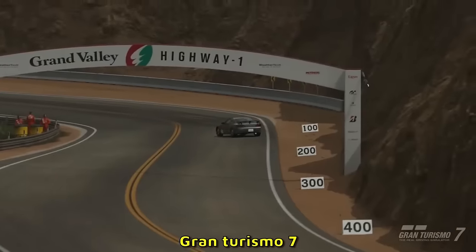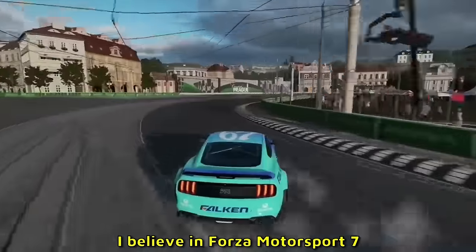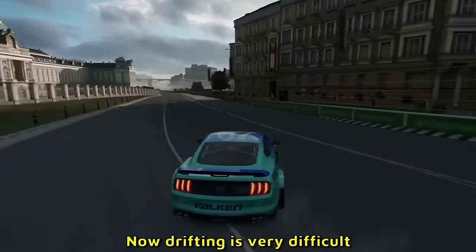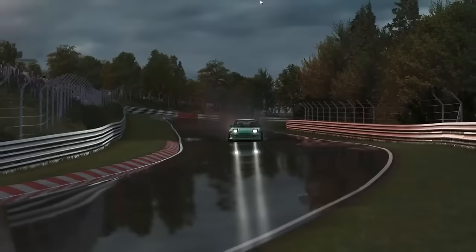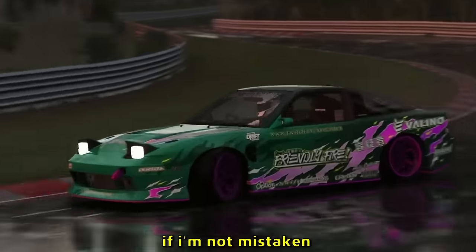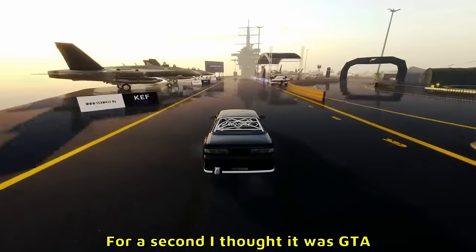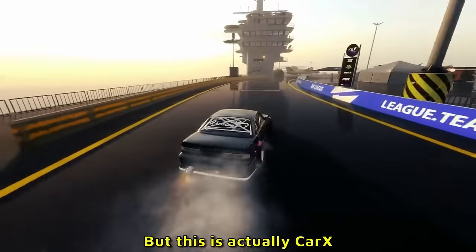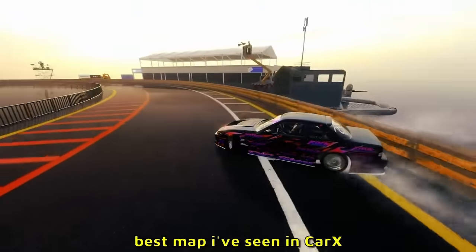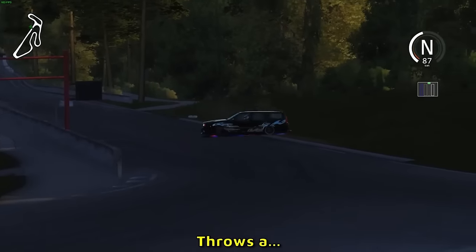Gran Turismo 7 — Nissan S15 sliding, that game looks amazing. A Mustang I believe in Forza Motorsport 7 — fun fact, you can play this on PC too. Drifting is very difficult with a steering wheel though. Here's a Nissan S13 — I think this is the Nürburgring section. Holy — I cannot actually believe this is CarX. For a second I thought it was GTA or Assetto Corsa, but this is CarX — one of the best maps I've seen. Is that a plane moving in the sky? That is the best map I've seen in CarX.